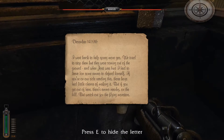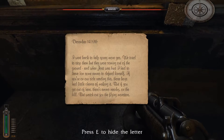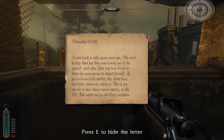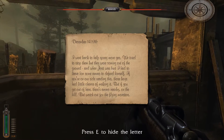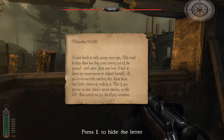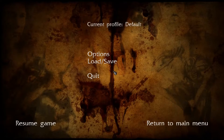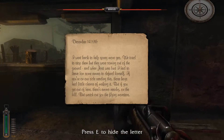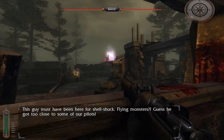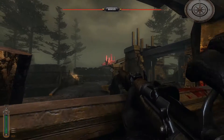December the 14th. 'I went back to help spray more gas. We tried to stop them but they were coming out of the ground. When somebody was hurt, I had to leave him some ammo. If you're on our side reading this, watch out for the flying monsters — there's ammo nearby on the hill.' I could sort of read that but the cursive writing makes it difficult.